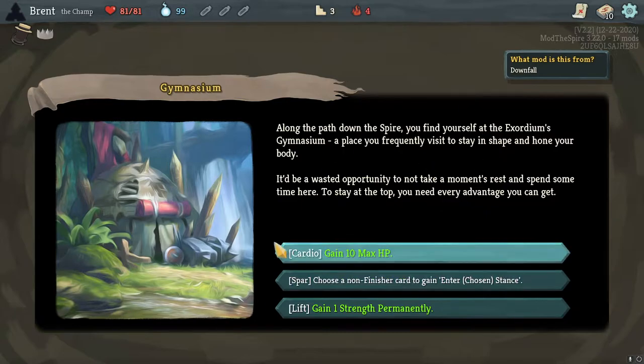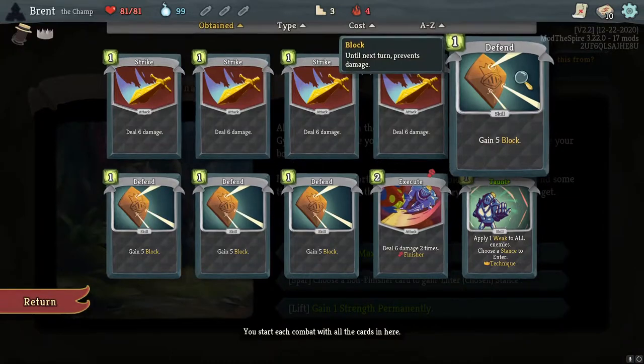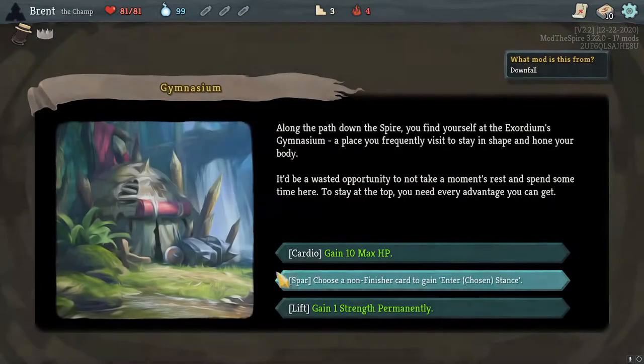If the other options also gave me access to Silent cards or Watcher cards I'd have been very tempted, because having Rage as part of this would have been nice. But I didn't want to risk not being able to utilize them. We have Gymnasium here — choose a non-finisher card to gain enter chosen stance, or we could just Lift. Lift sounds nicer since we don't have a lot of cards that need a stance change.